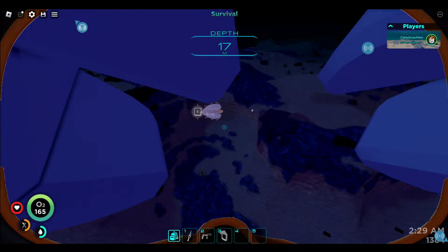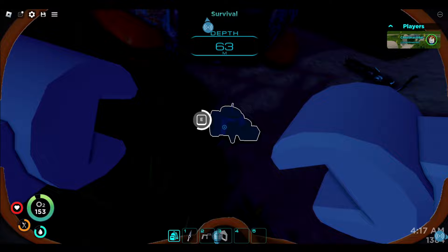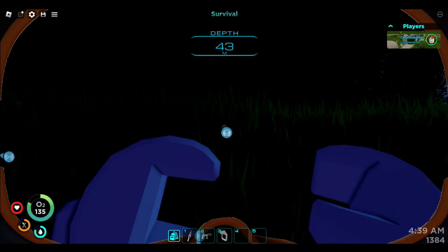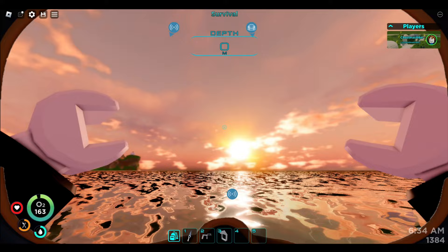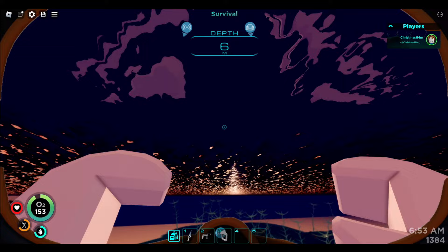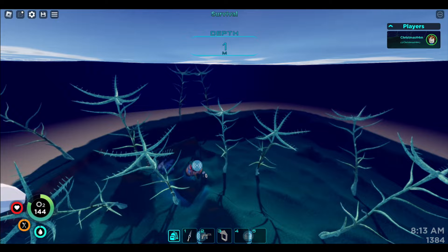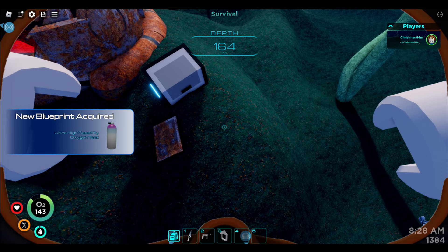Let's go check these things out. Let's scan this — seaglide part, one out of two, nice. I hear a reaper — I am not going that way. There's something over here, it looks like the blood kelp biome — I don't really like the blood kelp zone in the regular game either, so this is just downright terrifying. At least it's not the middle of the night. Looks like part of the wreck of the Aurora maybe. I should have brought a flashlight. We have the ultra high capacity tank — I definitely want that.